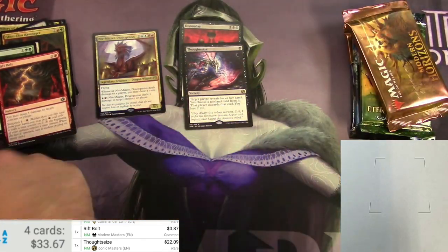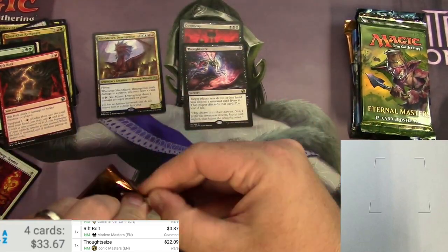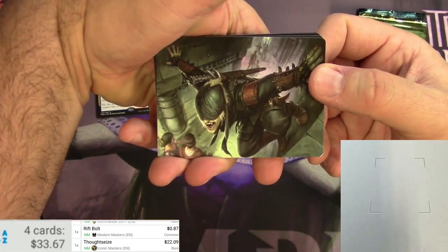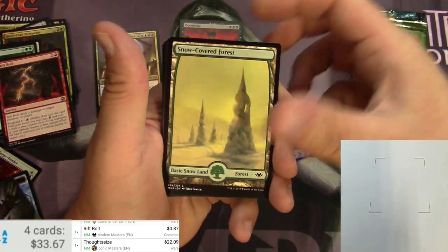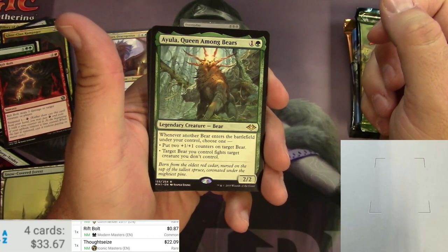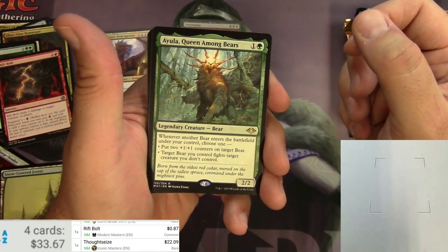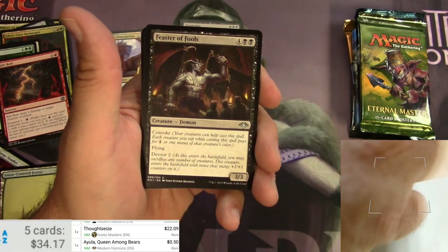Modern Horizons next. I kind of still feel this is like a master set since it's mostly for Modern. We got an illusion, a Throat Seeker, Snow-Covered Forest, and Ayula, Queen Among Bears — pretty cool. For two it's a legendary creature bear, two-two. Whenever another bear enters the battlefield under your control, choose one: put two plus-one counters on target bear, or target bear you control fights target creature you don't control. It's a bear lord — what more do you want? Feaster of Fools also here. Ayula is only 50 cents.